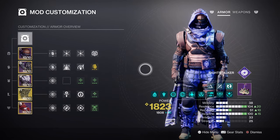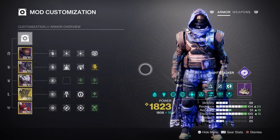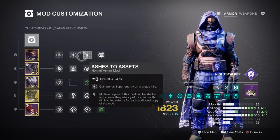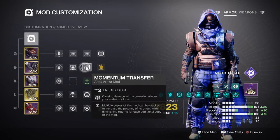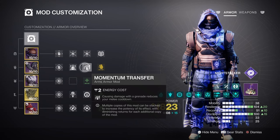Lastly, Mobility, Intellect, and Strength are low at tier 2 to 3. Except for the Intellect stat which uses x2 Ashes to Assets mod, Mobility and Strength will have the Bolstering Detonation and Momentum Transfer mods to help with garnering their energy back over time. This is truly all you would really need for these stats.